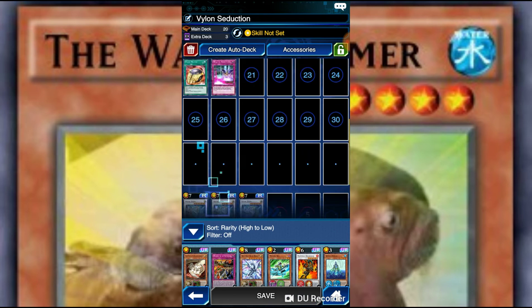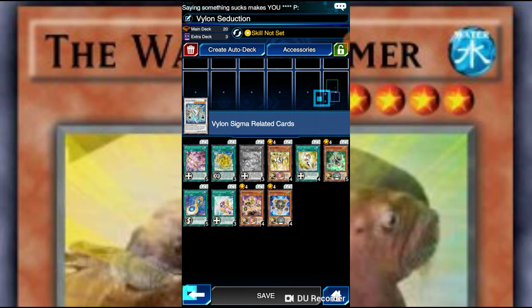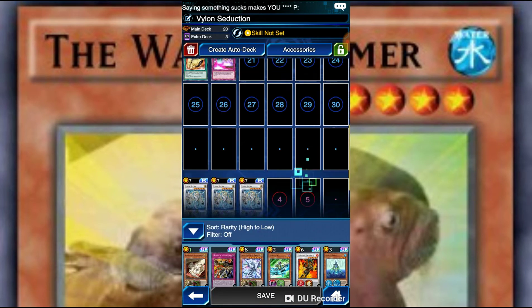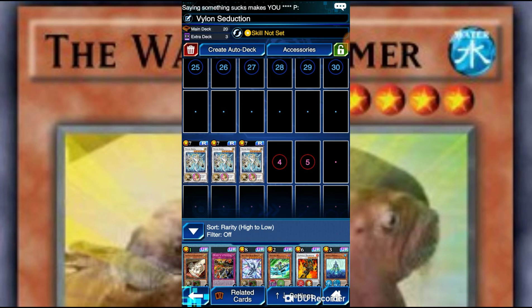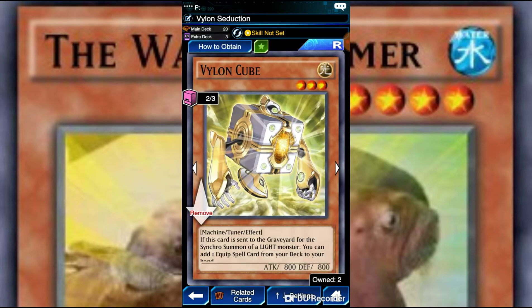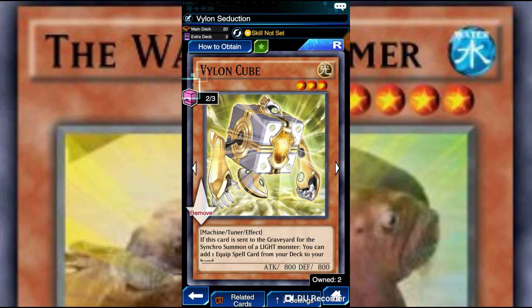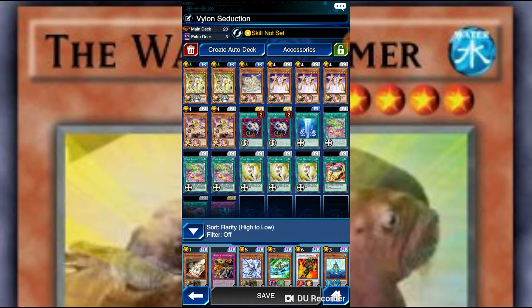I'm still missing some key Vylon cards, like Epsilon. I would not recommend running Sigma at all, but Sigma's just there for Synchro purposes, since we actually have the cards to combine with him. Cube is very, very, very, very good. Basically, what Cube does is: if this card is sent to the graveyard for a Synchro summon of a Light monster, you can add one equip spell from your deck to your hand. That works very well with Vylons, because Vylons really run on their equips.